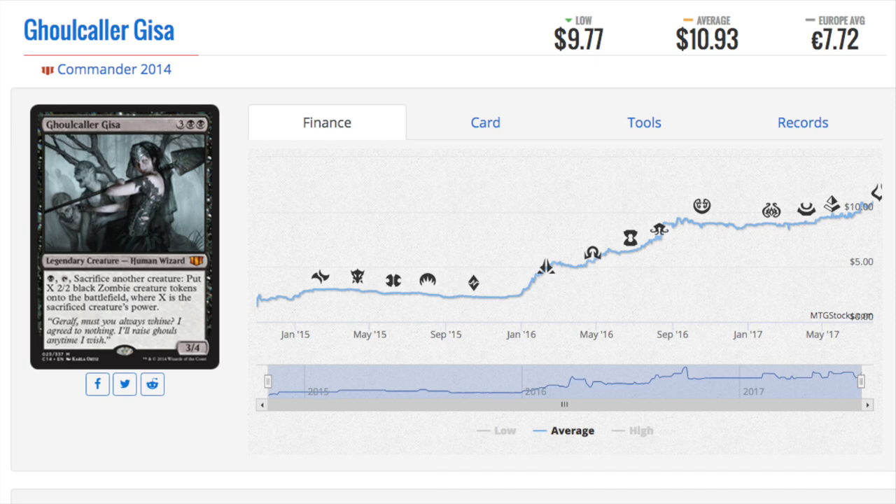This Commander 2014 card would have been a fascinating speculation during Battle for Zendikar. It was sub-$2, maybe sub-$2.50, and now it is a $10 card. The interesting part about this is supply. You could pick these up in large quantities — stores would crack these open and sell the singles, cracking dozens if not close to hundreds. I like when you can buy a card from one or two vendors and get a hundred copies each. This card going up in price does not surprise me and should continue.